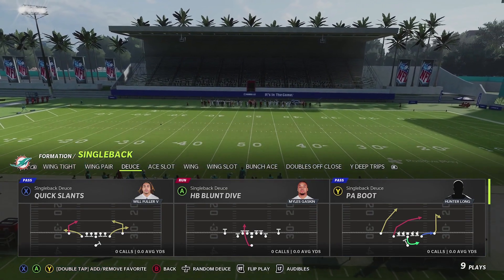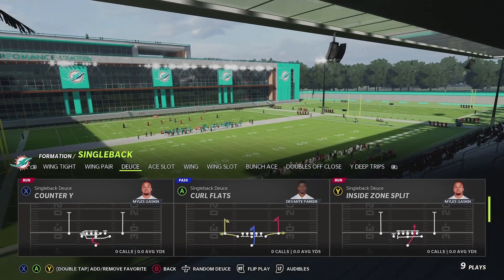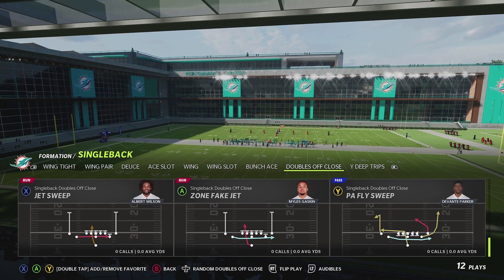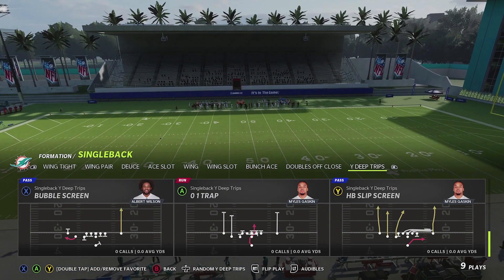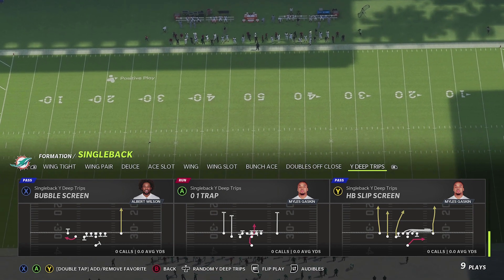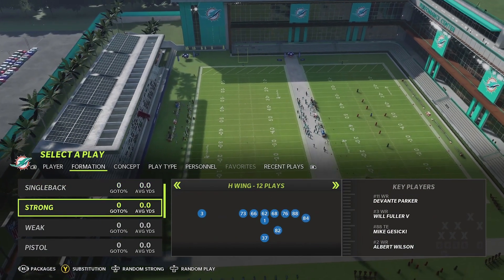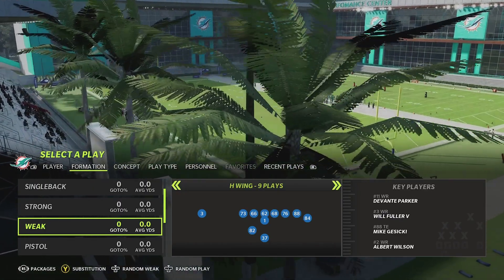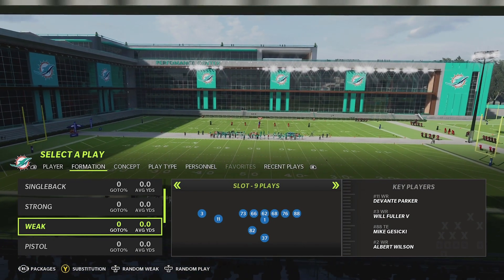The six formations the Dolphins gained to replace those start with Single Back Deuce, which can replace Single Back Ace pretty easily. Then you've got Doubles Off Close, which has a slot receiver and outside receiver to one side and a compressed formation to the other. Wide Deep Trips is an interesting formation that's been in the game before and has made a comeback, giving you the ability to build off a bubble screen, OI Trap, and other options. Strong H-Wing was a powerful formation in Madden 20, and Weak H-Wing is basically the fullback aligned to the opposite side, plus Wing Slot.